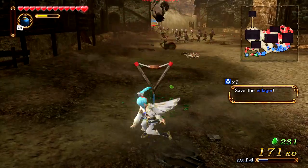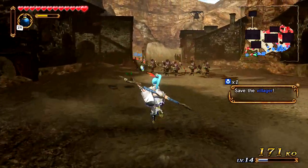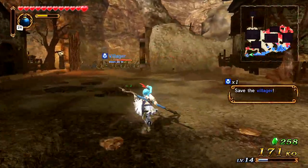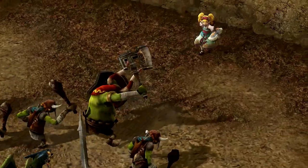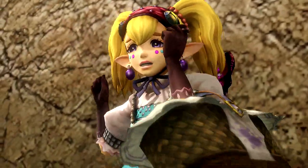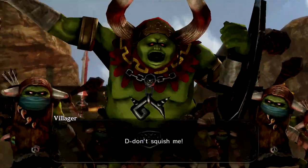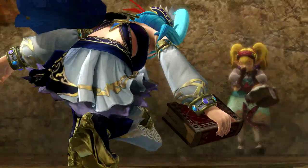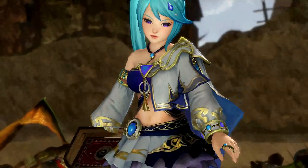This is the villager we gotta go ahead and save, and it's no ordinary villager — it's actually the princess of insects. So don't squish her! Look at that bug reference. I don't squish bugs, I'm just saying you can, you know.